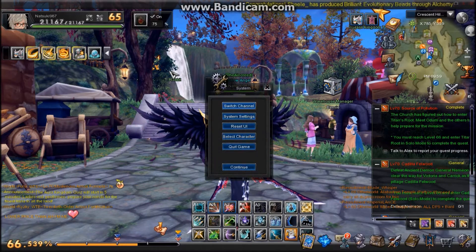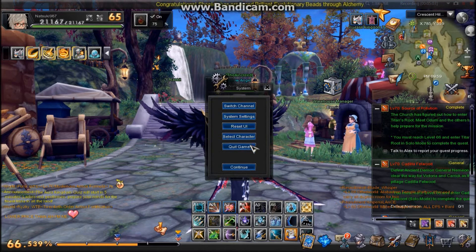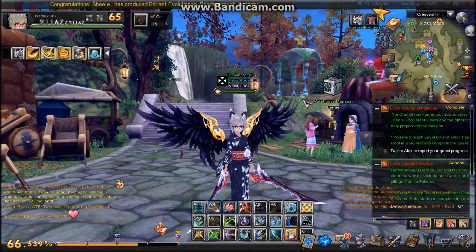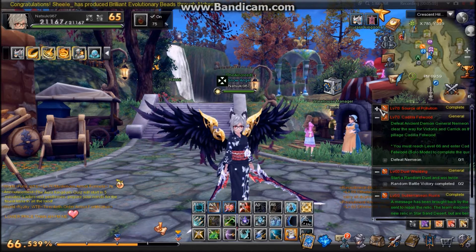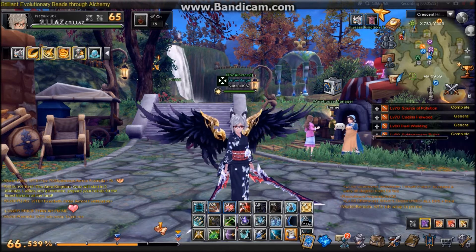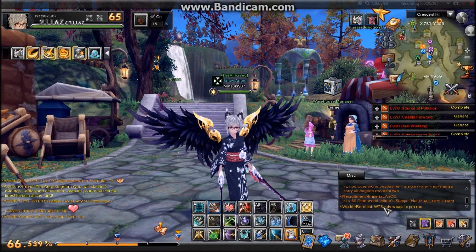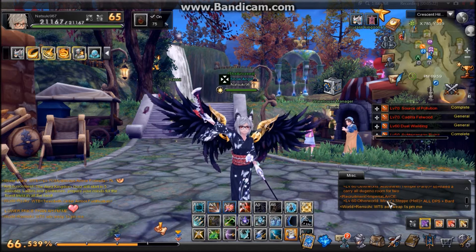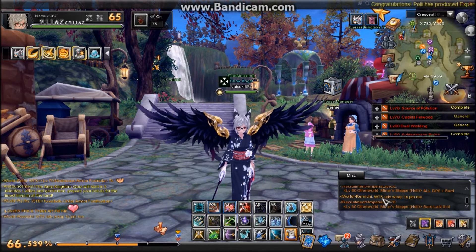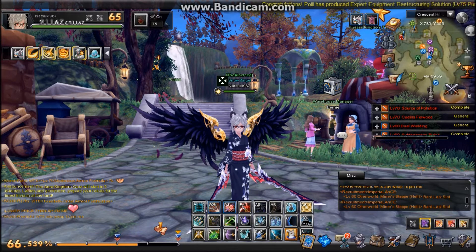Here in settings you have switch channel — like I said you can switch between channels while in-game — settings, UI, switch between characters, quit, and continue. Here are my current in-progress tracked quests. And this is another chat window — people recruiting for dungeons. You can see this person wants to do level 60 other world, so you can message them and be like hey, recruit me.